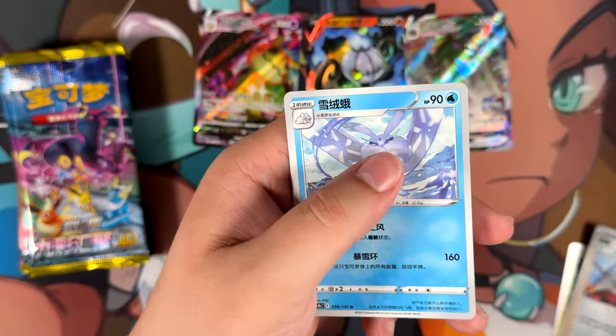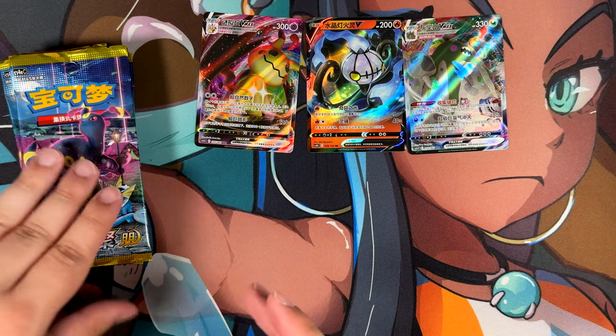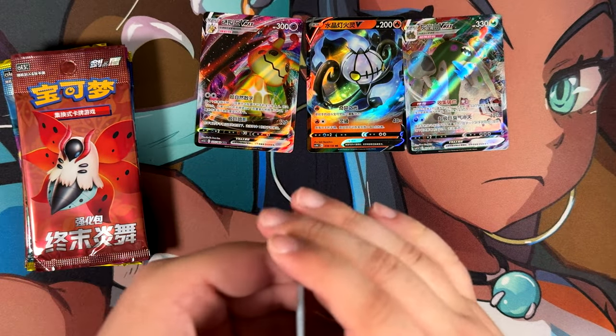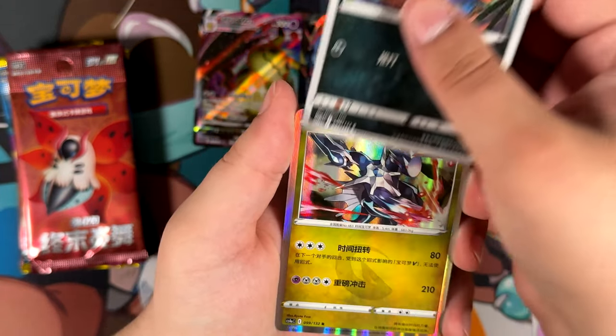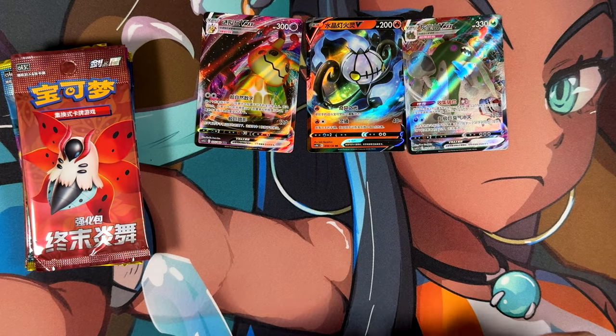Just an uncommon — and just an uncommon as well. I think where the reverse spot is, that would usually go the card. Not in this one. I would really love to pull the Chinese Mew VMAX, because I want to compare textures between the Chinese one — which has Japanese texturing — and the English one. I keep saying it in every single Chinese opening, but I would love to compare the textures.